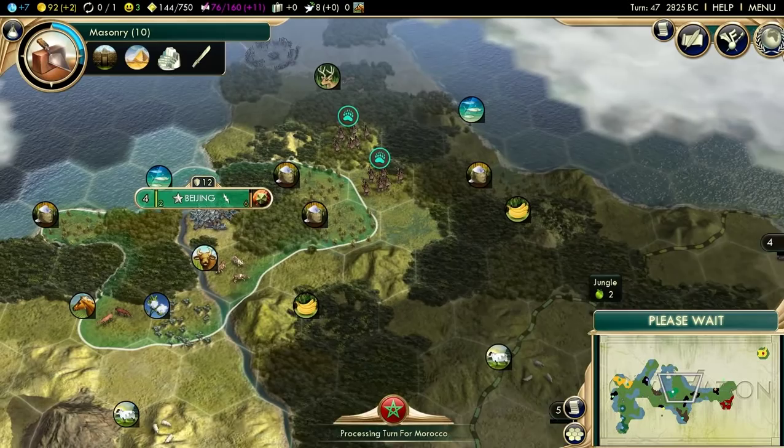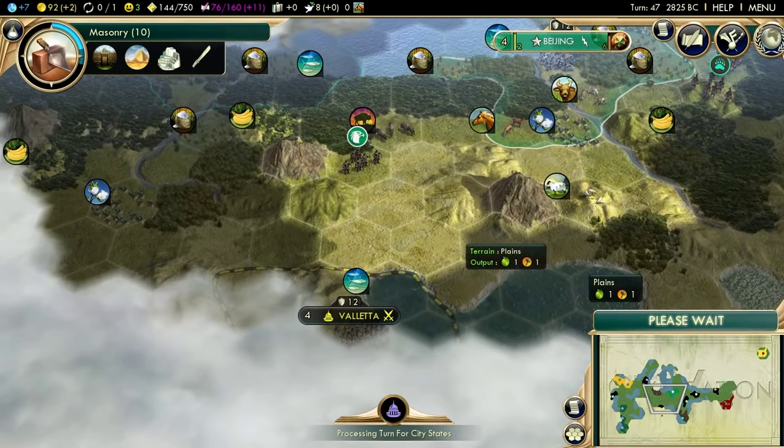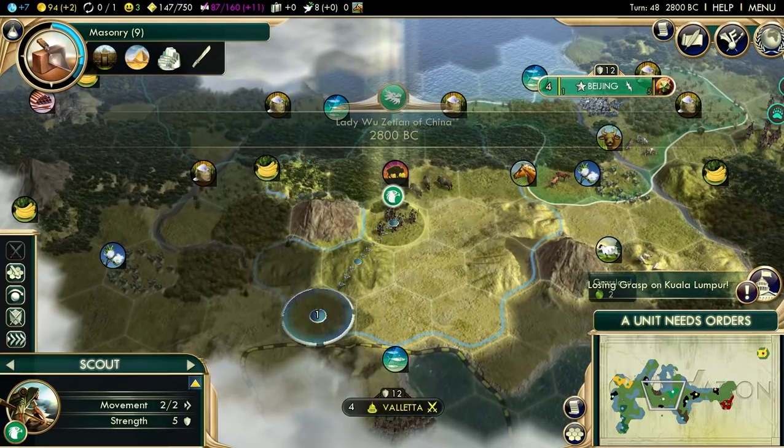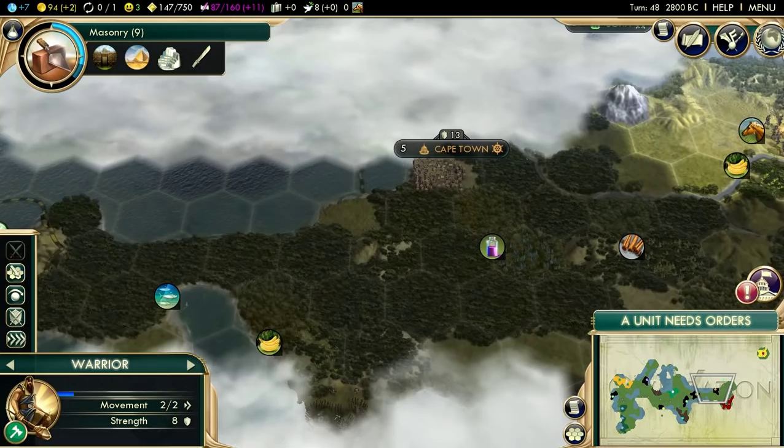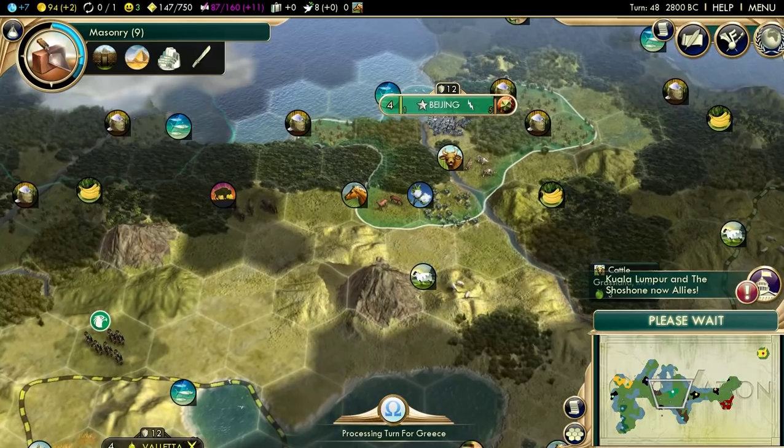It's really difficult to complete barbarian camp quests on Deity because the AI wipes them out so quickly. The barbarians are of course stronger on Deity, but only towards players - I don't believe the AIs get any penalties against barbarians on higher difficulties. I really wish the barbarians would be overall stronger on higher difficulties, because it's so sad to just see them wiped out immediately.